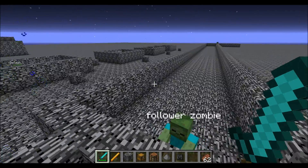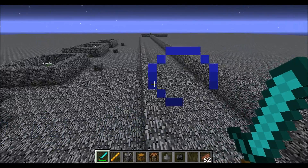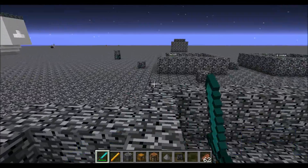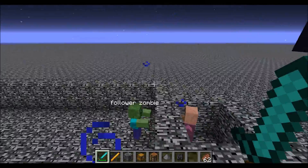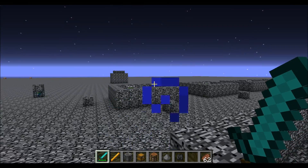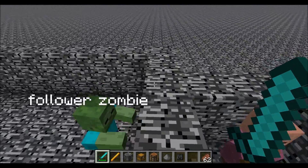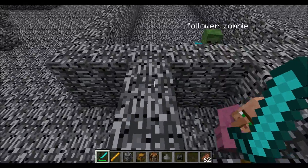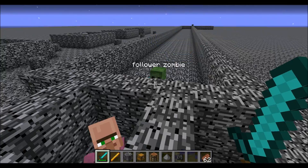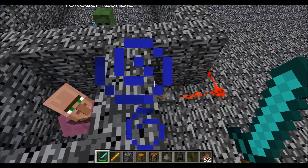That's about all I can say about follow distance. I'm not sure if you can use it on Pigmen — I've tried but it doesn't seem to work, so I might want to test that more. There are only a couple of attributes left: movement speed, which is a technical one, and the horse jump attribute. I'll probably put the horse jump attribute in the same video, since there's not much to explain.